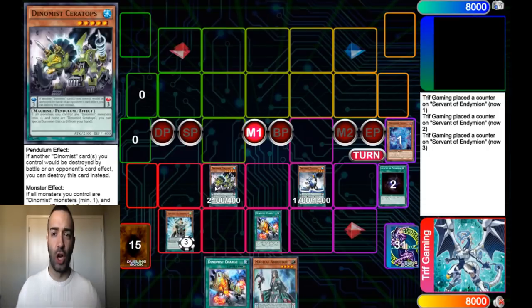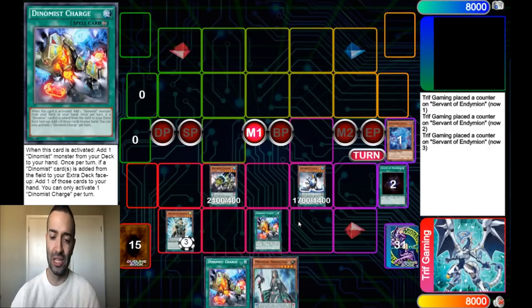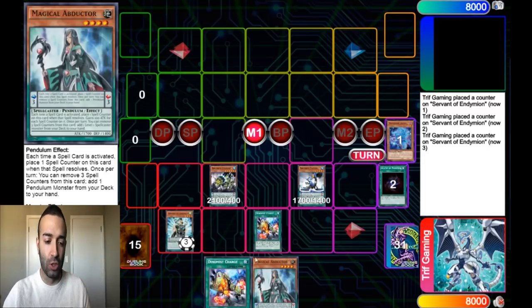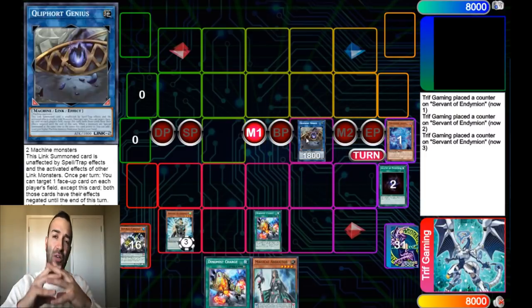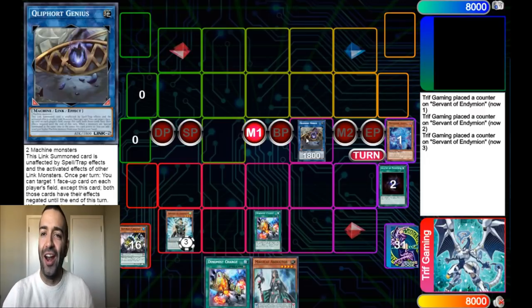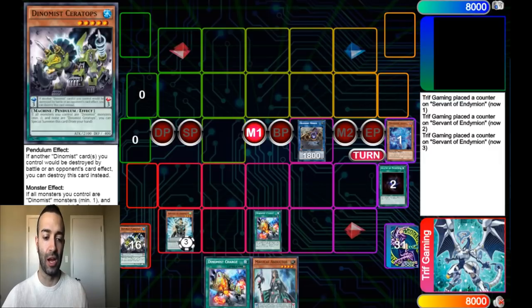With this combo, you need Dynamis Charge — preferably not two of them because you can only activate one, so this is not even the best hand. It's really not that good. You're plus one right now, but the extra Dynamis Charge is useless and you don't have any other spell. We're going to make the most of it. We're going to link the two Dynamis into Clifford Genius, which is really the centerpiece of this combo — and no one uses it at all.